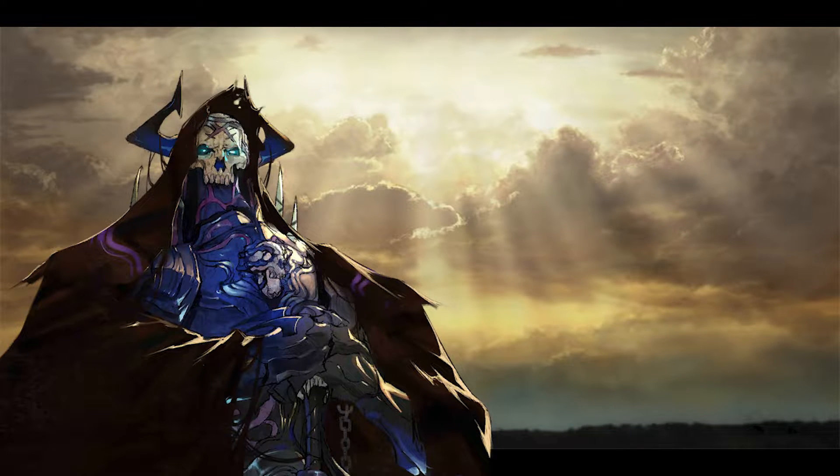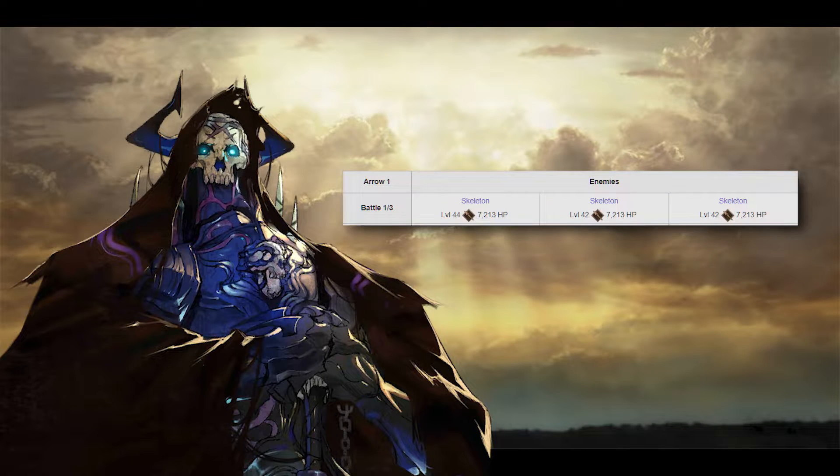Now let's get into the farming. The first wave is easy peasy, having three lancers of a little over 7,000 health. These can be taken down by just about any AoE NP, including Arash, despite the class disadvantage. If you're desperate, they can be busted down without too much trouble, but it's definitely recommended to use an NP.